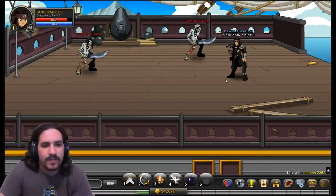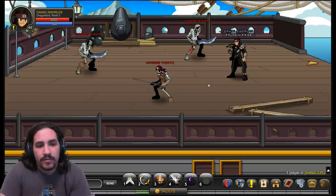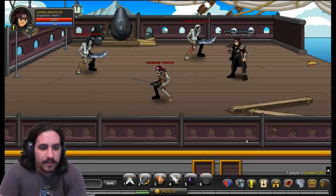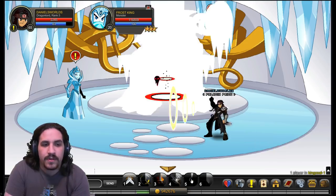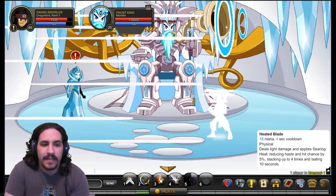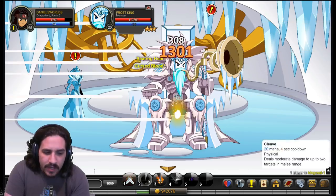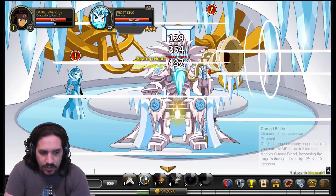Now we're heading to King Coal to show off a little bit of the class's soloing and talk about how to use it in an actual fight. When you start off, I normally lead with ability 5 to apply the increased damage to the target, and then try to stack ability 3 relatively quickly since it's a haste buff, letting you get off abilities more quickly and deal more damage or receive more healing over the course of a fight.